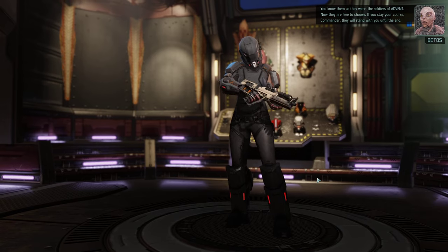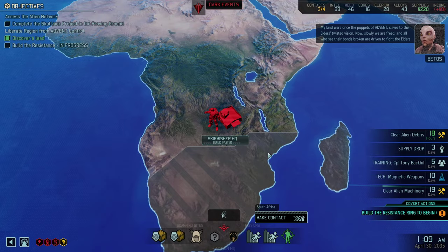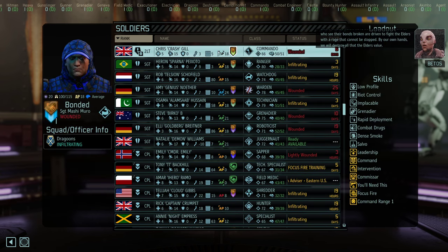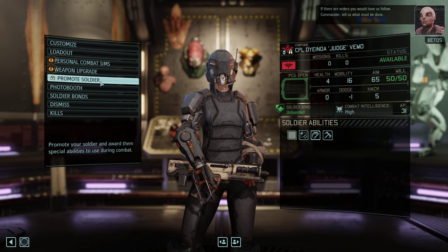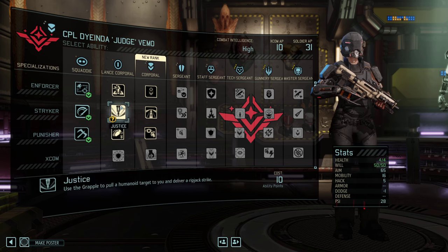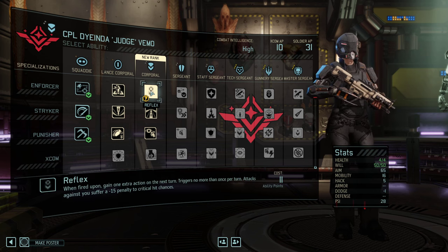You know them as they were - the soldiers of Advent. Now they are free to choose. All who see their bonds broken are driven to fight the Elders with a rage that cannot be stopped. By our own hands we will destroy all that the Elders value. Here's my order: Shut up! I was gushing about Total Combat, now I see it here and I'm like - do we ever pick Total Combat here over Battlefield Awareness? My comfort pick for the Skirmisher is Battlefield Awareness Reflex.